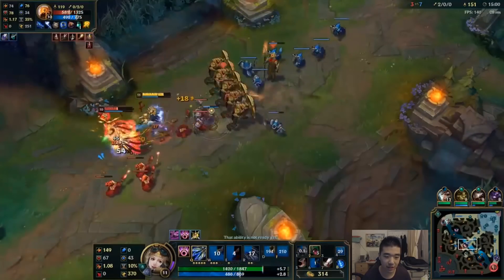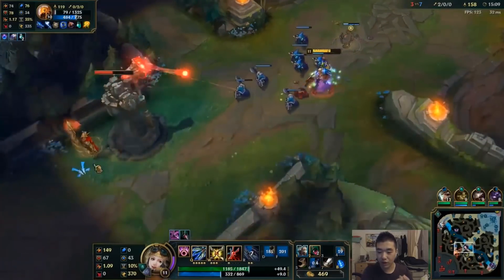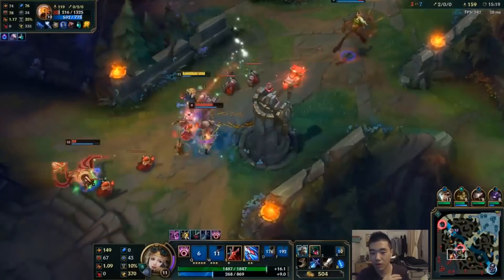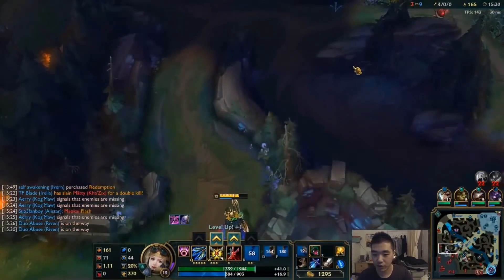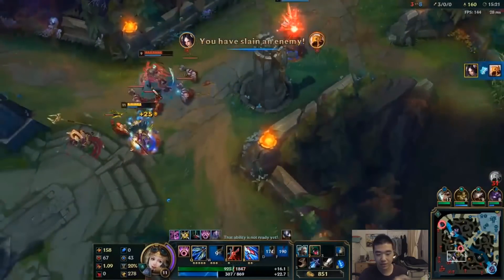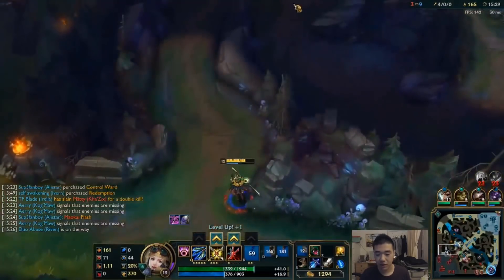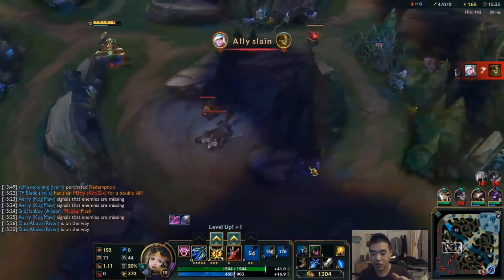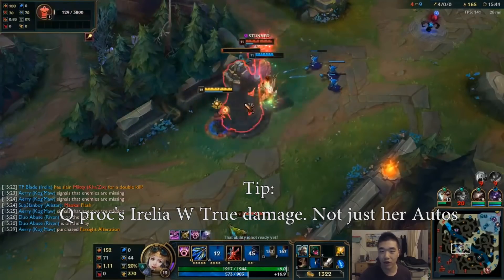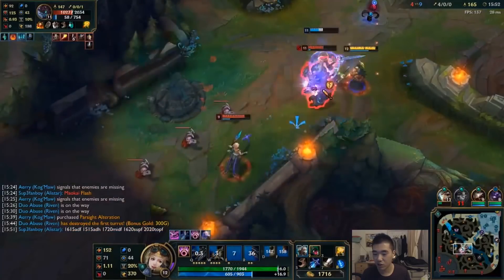He dashes to a cannon minion, gets into auto melee range, stuns Azir, auto attacks, and when Azir pushes him away he simply Q's through Azir's wall to get the result. To break it down: he attacks the tower, pops W, Q's onto the wolf, Q's onto a backline minion, then Q's onto Azir — all because of W active and Titanic Hydra. If you have Q on smart cast and W active, you can dash to a small wolf or backline minion, one-shot it, and have your Q reset. Make sure you have Q on smart cast or it will be very slow and sloppy.